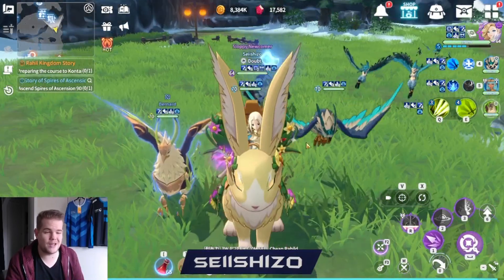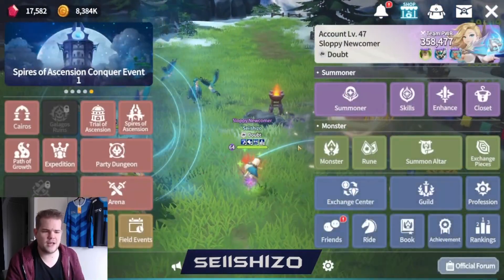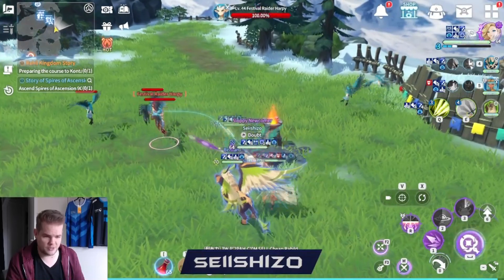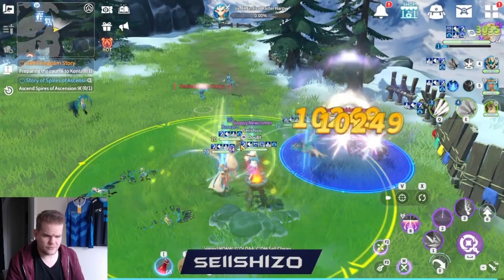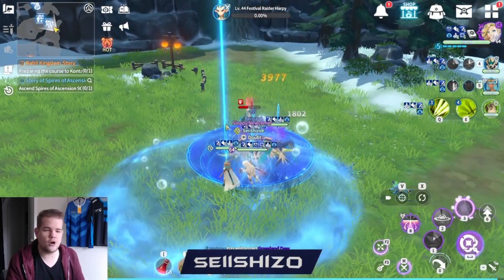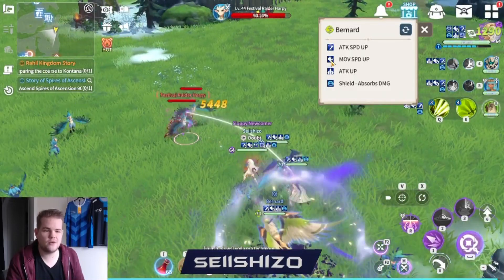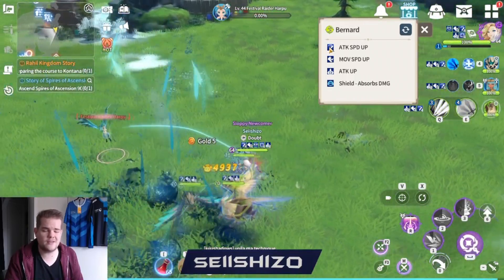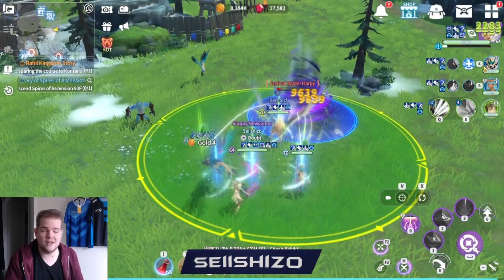Talking about team composition — I'll focus mainly on Orbia since I know her best. The first thing you want is Bernard for the speed buff. Especially in lower areas when you're a higher level, you're going to one-shot pretty much everything. Where you waste most of your time is not killing things but walking from camp to camp, so having the speed buff as high as possible helps a lot with moving between camps. Attack speed also makes animations faster.